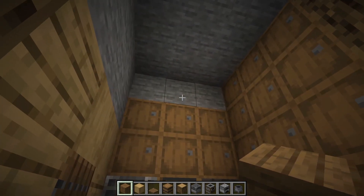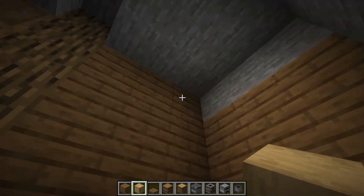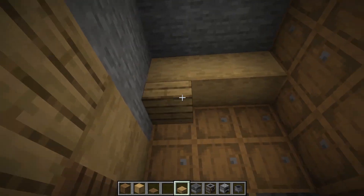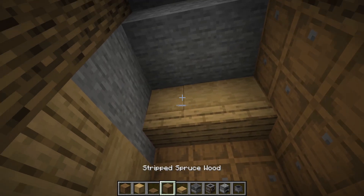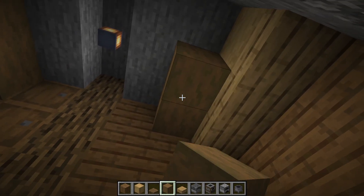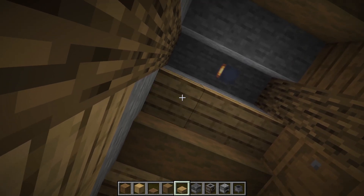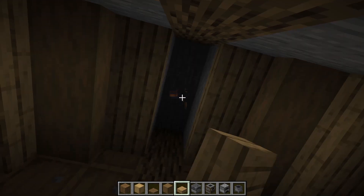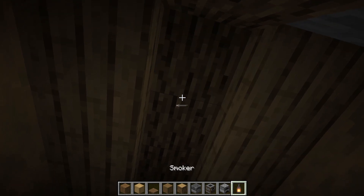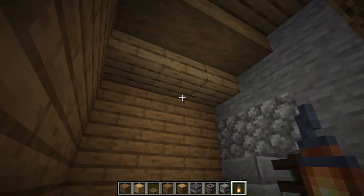Cover everything in spruce on this side and over here, leaving certain parts open for a really cool ceiling design. For the ceiling, grab some stripped oak and go one, two, and three on each side. Below it put some oak slabs, then grab some stripped spruce going one, two, and three on both sides — everything mirrored. Grab oak slabs again going one, two, and three on each side, then put the regular oak going one, two, and three down there. Grab a lantern and put it right in the middle for this nice gradually rising ceiling look.